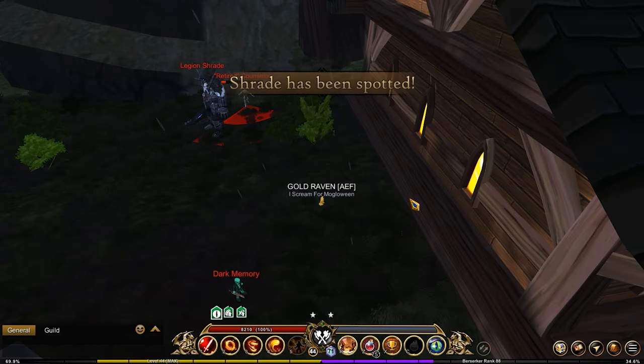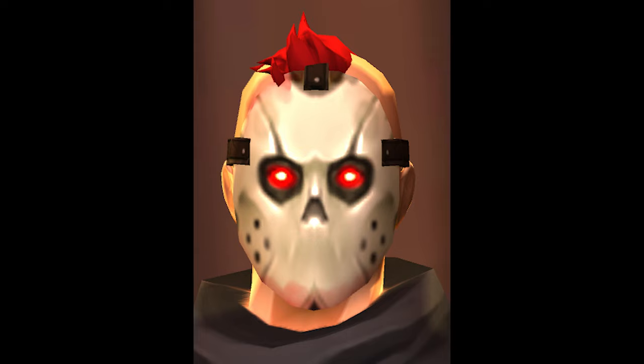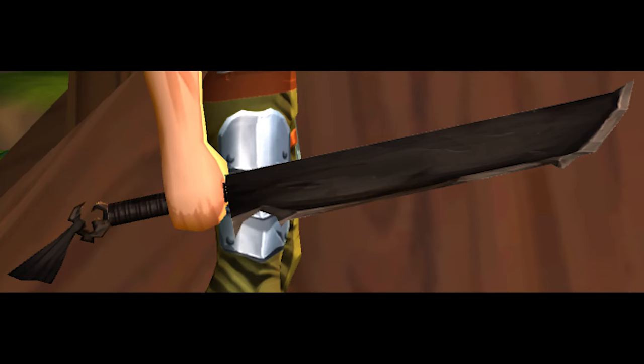There are random spawns of Shred that will appear around the map. The first one is Shred, and he drops Shred's boots, chains, and mask, as well as the rusty machete.